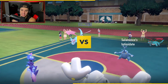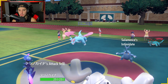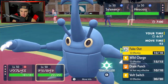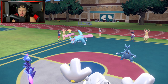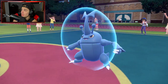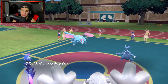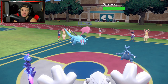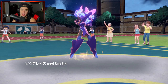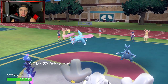I'll allow Heracross to do whatever — that's fine. I'm Bulking Up with Cerulege. We get off the Fake Out, make Salamence flinch, and now both Defense and Attack stats are boosted. Cerulege is being MVP so far. Even though Vivillon's doing amazing on the support side, from here I can just Bitter Blade — seems free. Then Volt Switch Iron Hands out.